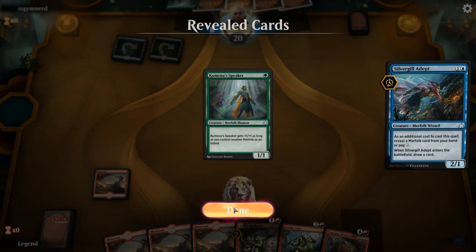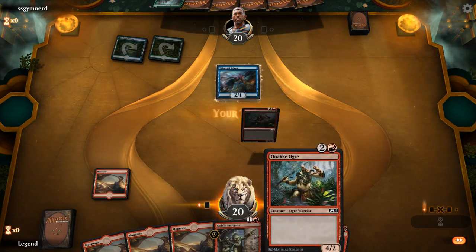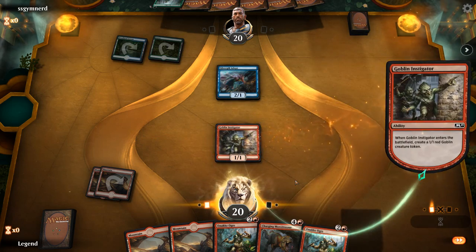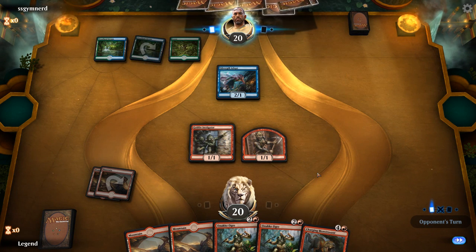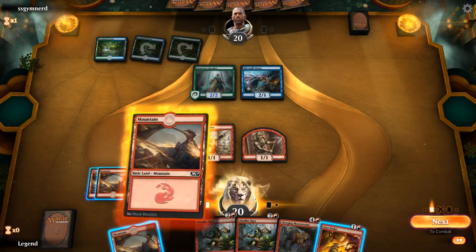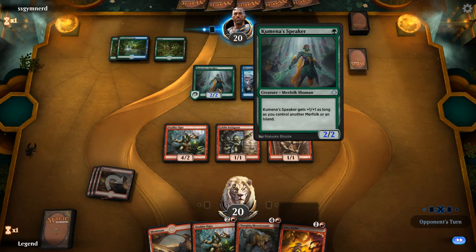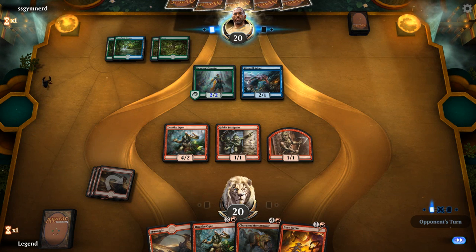Turn 2 they play Silvergill, revealing Kumena's Speaker. The Instigator matches up pretty nicely against the Silvergill, but if we don't draw removal spells this matchup will be difficult. The Goblin is holding off the Silvergill for now. We play Anake Ogre, but it doesn't match up well against Kumena's Speaker — their 1-drop is trading for our 3-mana creature. We can back it up with a Surestrike though.